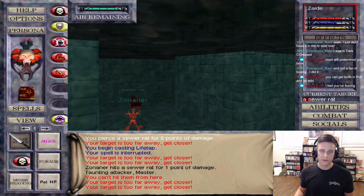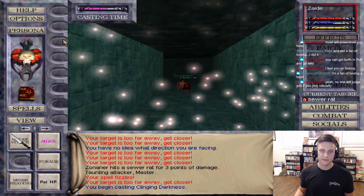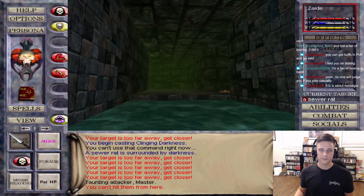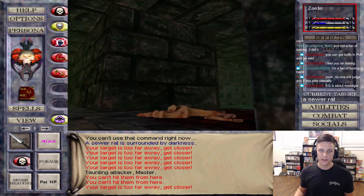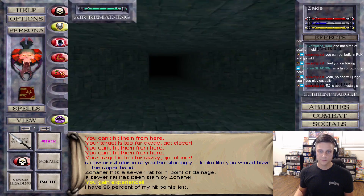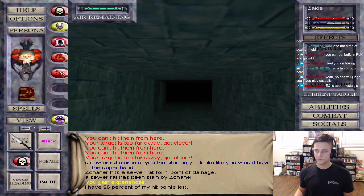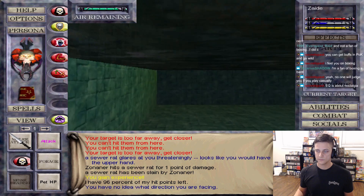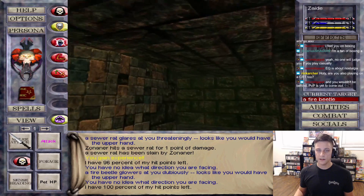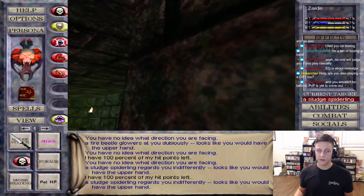Imagine if I cast Engulfing Darkness on this thing that's trying to run away. All right pet, I assume you have that well in hand. If there's a class to box, a bard is it. But I think on TAC P they do not have Melody, so boxing a bard is some work - you've got to memorize your finger rotation.